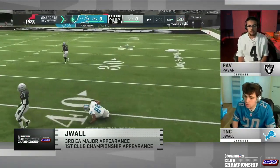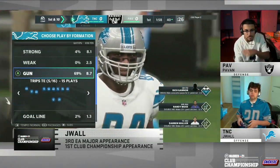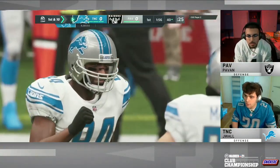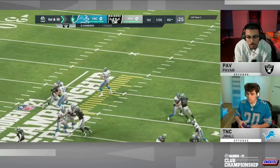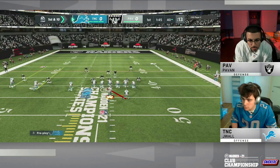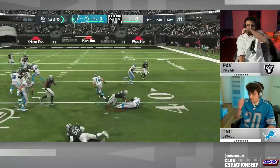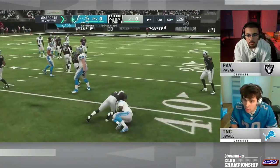Third and three. There's that curl route — 84, Randy Moss with the catch. We talk about crews in the game of Madden; these are guys that practice together and devise game plans together. TNC, the crew that J-Wall's with, loves those curl routes. They throw with a low pass, click on, make a possession catch, and are able to convert.